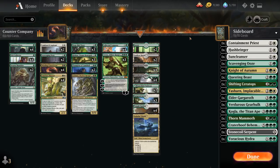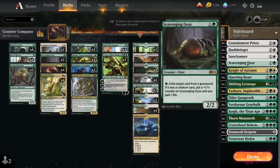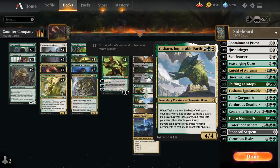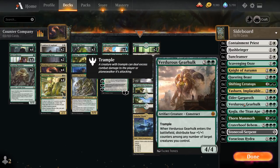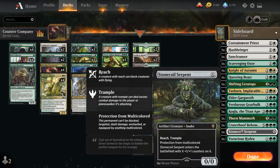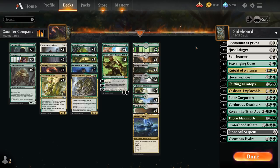We've got a varied sideboard with lots of silver bullets we can search up, including Containment Priest, Hushbringer, Suncleanser (great against energy decks), Scavenging Ooze for more graveyard hate, Knight of Autumn to blow up artifacts or enchantments, Questing Beast to attack down planeswalkers, Shifting Ceratops against blue decks, Yosharn to stop sacrifice decks, Elder Gargaroth for value, Verdurous Gearhulk (couldn't fit in the main deck because of Collected Company but very synergistic with Winding Constrictor and Conclave Mentor), Kogla and Thornmammoth for removal, Craterhoof Behemoth as a finisher with Rishkar's mana, and Stonecall Serpent and Voracious Hydra as versatile curve options.